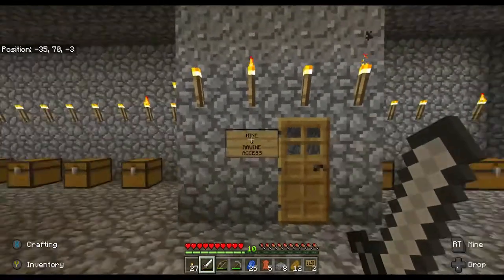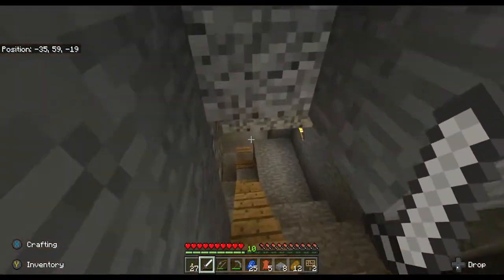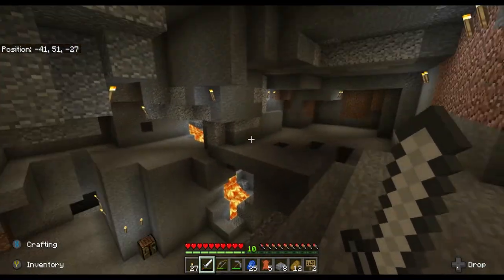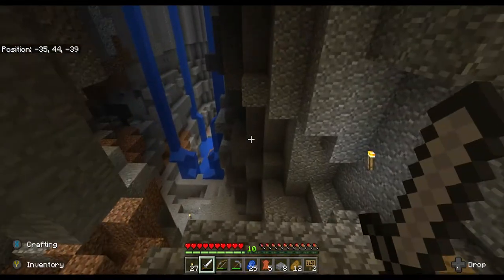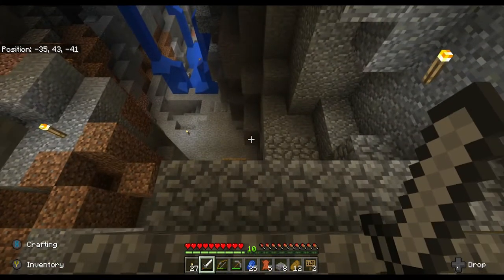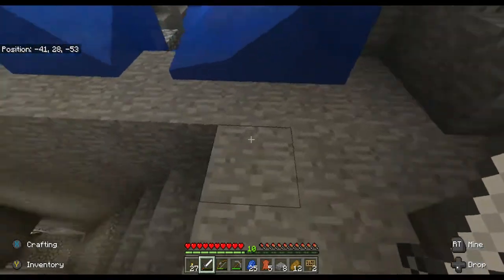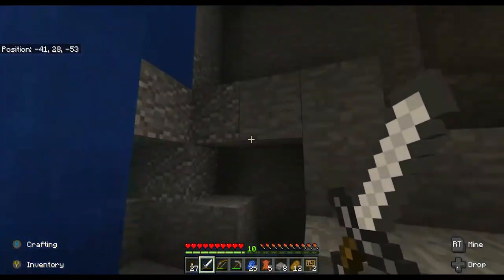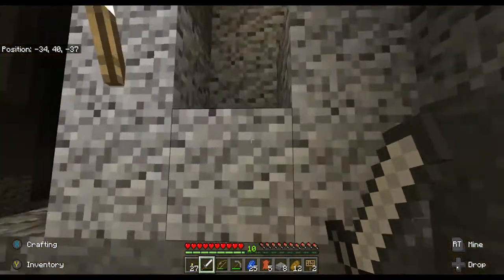We've got mine and ravine access here. This is not a mine shaft — just a mine where I've been strip mining. I mined all of this out to get cobblestone and different resources, and as I kept mining I ran into a ravine. I built a little bridge for gathering some copper, and built steps down to the end of the ravine. Keep going down that way and it's a deep mine — I found some diamonds down there. It goes all the way to the bedrock.